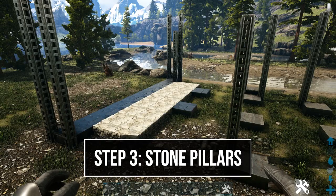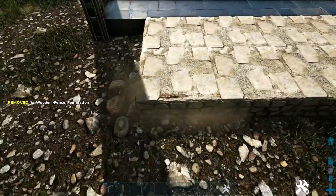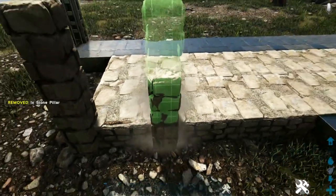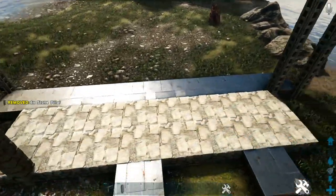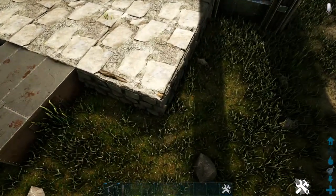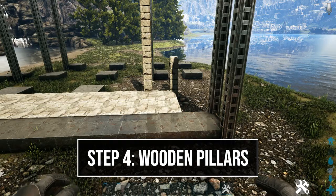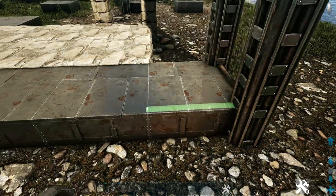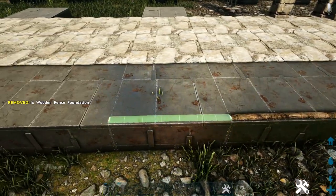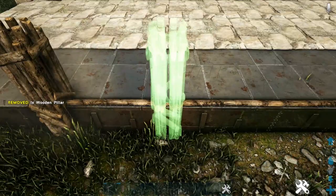Next we're going to start placing our stone pillars. Here on the front on this corner stone foundation, place a wooden fence foundation on the side. On the front corner go ahead and add two stone pillars, and on the other side of that fence foundation add six stone pillars. Now head to the back side, place a wooden fence foundation on this stone foundation, and on the corner add just one stone pillar. Now over here on the outside of that long metal foundation, get out a wooden fence foundation, count one, two, three foundations, come to the fourth one and place it down. Add one on each of the next three spots.